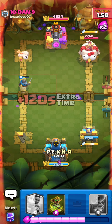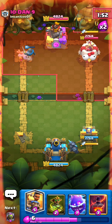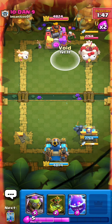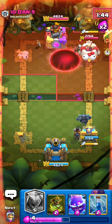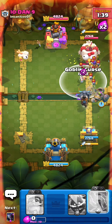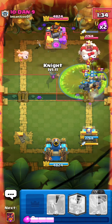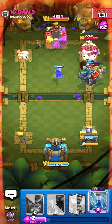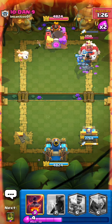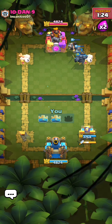We're basically in the same situation. I'll PEKKA at the back, and if he princes opposite I'll just Ram Rider up here - this is our time to make a good push. We'll Goblin Curse all of this, E-Spirit for the bats. Good fireball - we'll knight the pocket. Oh that Valkyrie, but look at everything! We'll zap the bat and retarget onto the Ram Rider. Very very good match and we're going to the next one.